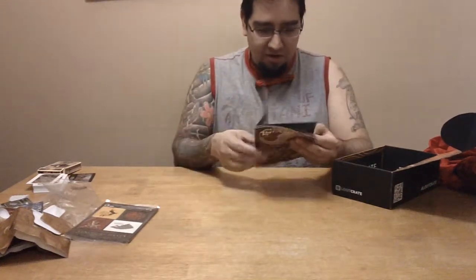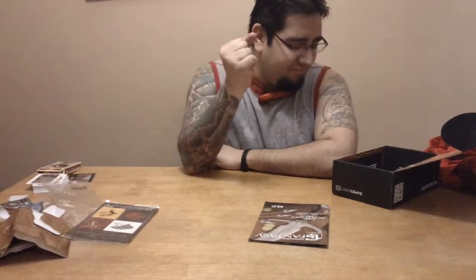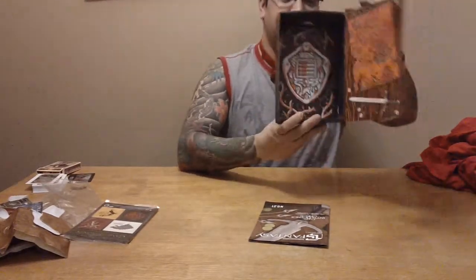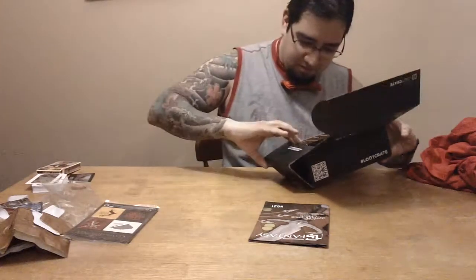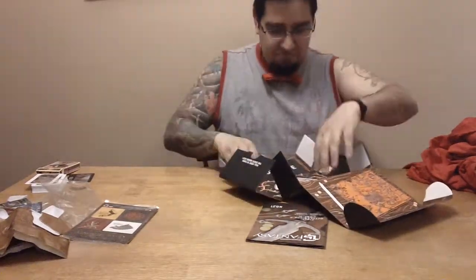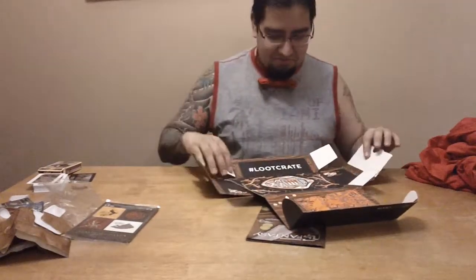From what I hear, or if I'm right on the site, the next Loot Crate's theme is... Unite. I don't know what that's supposed to be. Also it says: pull here to turn the crate inside out. Well, I don't want to pull the crate inside out. Not sure what the point of that is.